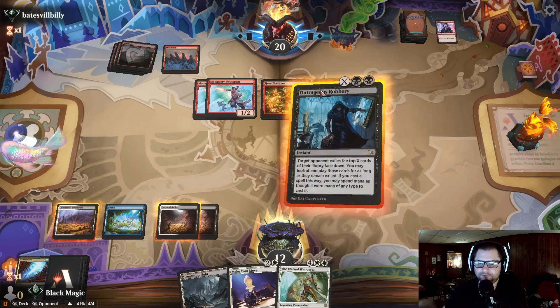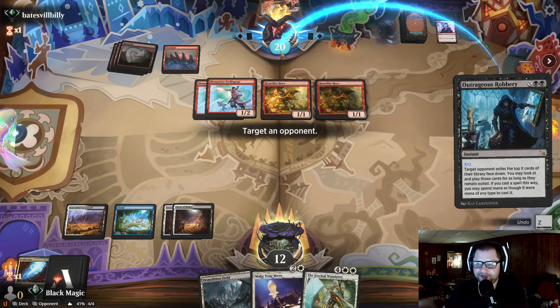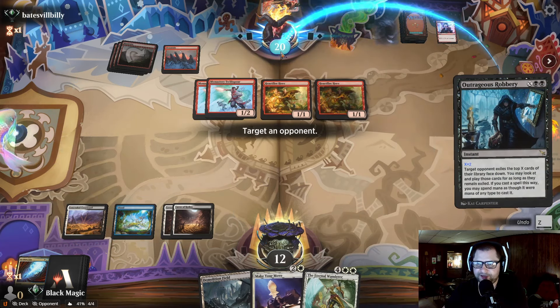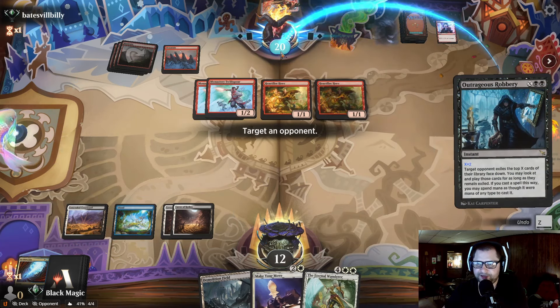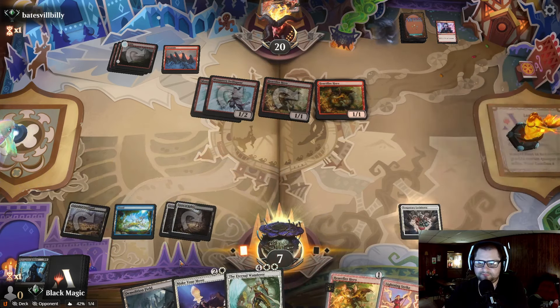They're plotting a Slickshot Show-Off. Okay, they have no pump spells — that's good and bad news. I'm just going to go ahead and take two off the top of their library. I don't know what else to do. Heartfire and a Lightning Strike — that's actually a good steal. Opponent concedes. We have the Lightning Strike. What a sequence! What a slick sequence. Videotaping this crime spree is the best idea we ever had.